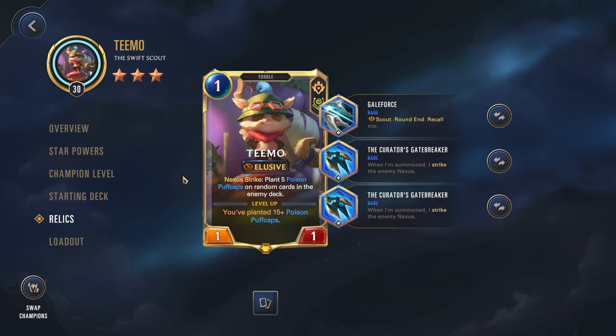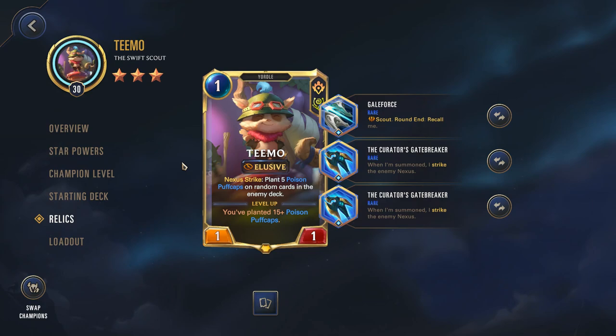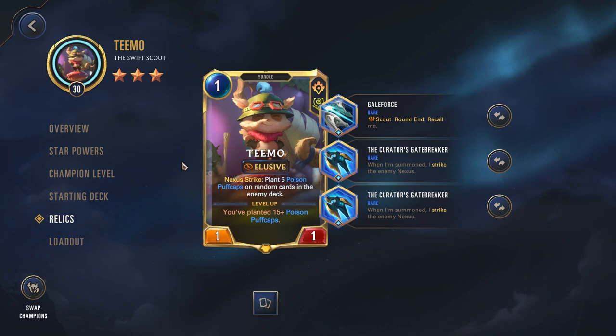My personal favourite Teemo build is to go with Galeforce and double Gatebreakers. I understand some of you might have trouble getting these relics — don't worry, I will be making a video soon covering every single champion and my suggested alternative builds, done episodically by region. The idea with this build is that upon summoning Teemo, Gatebreaker will strike twice, effectively planting 10 Poison Puffcaps. Assuming this is on an attacking turn, you follow that up by attacking with Teemo, which plants another 10, reaching 20 mushrooms and leveling Teemo up. His Nexus strike will then start to double the mushrooms. Running Galeforce means you get an extra attack — doing the math, you can plant 80 Puffcaps on the first turn. This number only continues to grow, making Teemo a really easy champion to play.